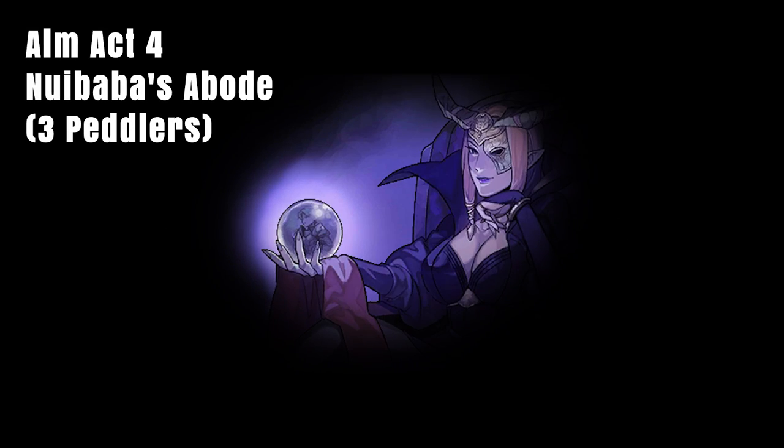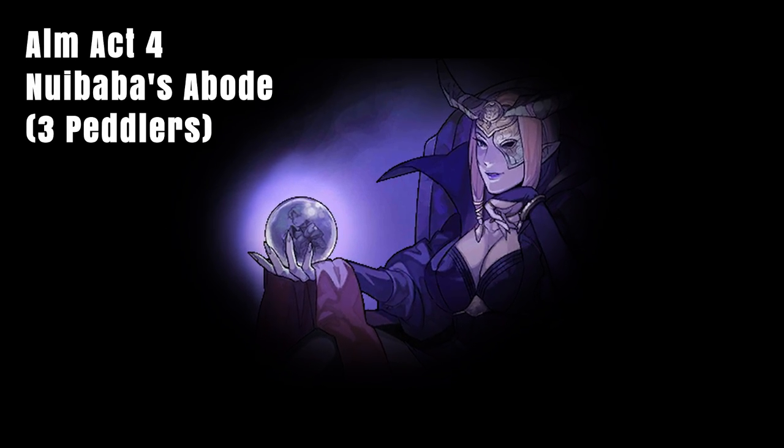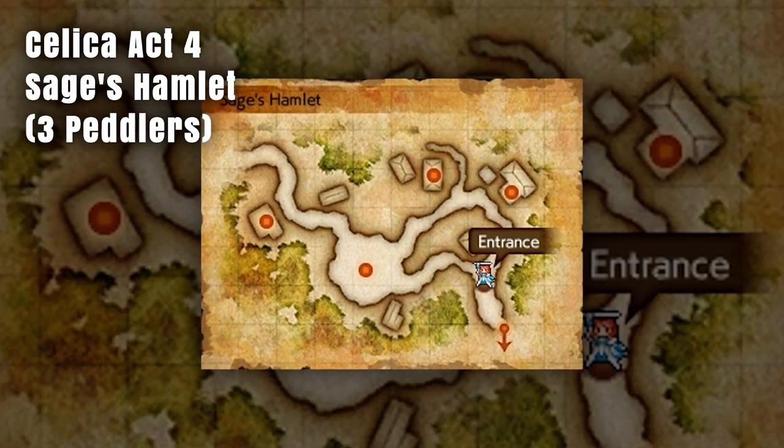Now's the time to skip ahead if you don't want to know the locations in Act 4. In Act 4, there will be three peddlers in Nui Baba's abode on Alm's route, and three peddlers in the Sage's hamlet on Celica's route.